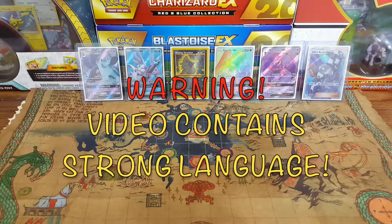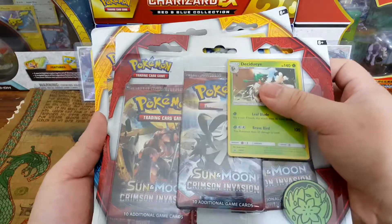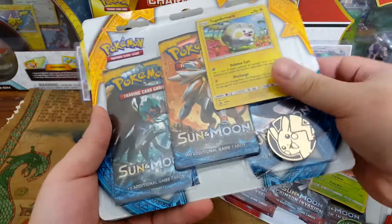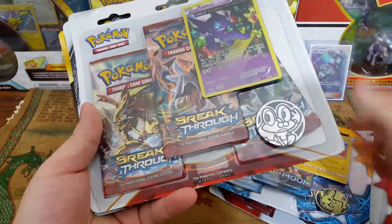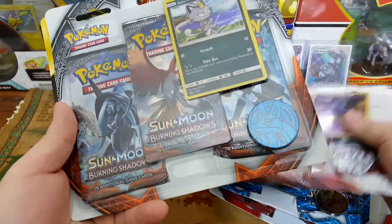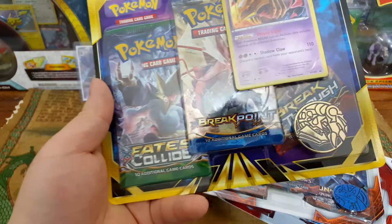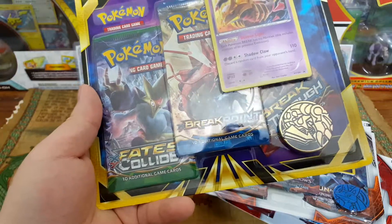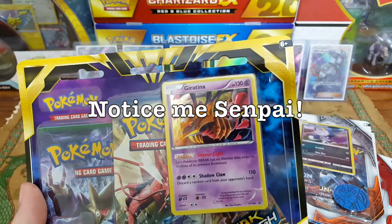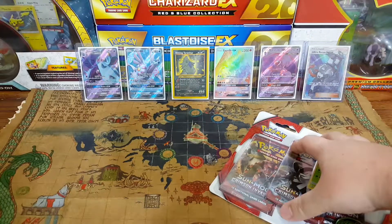Hey, what's up guys, I'm back again and today I'm gonna be opening up five of these three-pack blisters. This one has three Crimson Invasion, three Sun and Moon Base Set, three Breakthrough, three Burning Shadows, and a variety one with Fates Collide, Breakpoint, and Breakthrough. Look at that Giratina — my favorite Pokemon. Let's go ahead and get started.